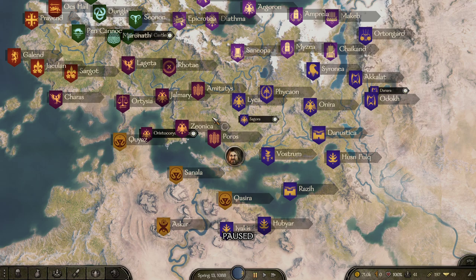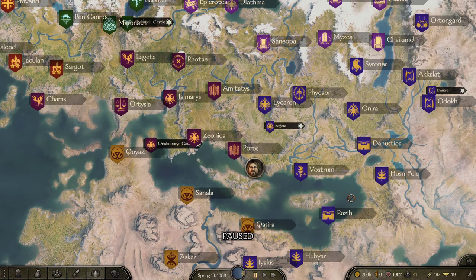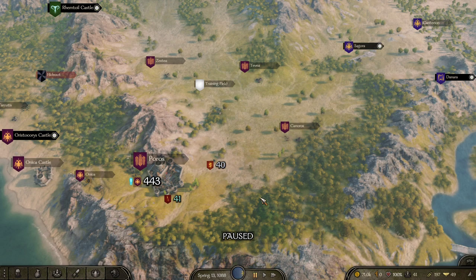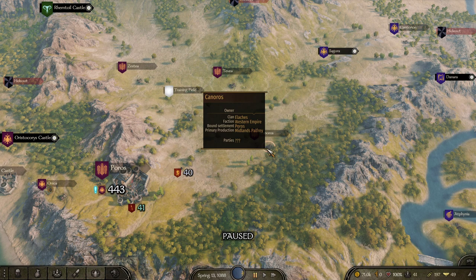Saddle horses and Midlands Ball Fray you need to buy in the center area. The livestock profit is in doing small cities because they have fixed prices. You'll often pay too much in big cities. The bargains are in the small cities. According to my spreadsheet, you can buy Midlands Ball Fray at 200 or under and sell them around 300 to 400.